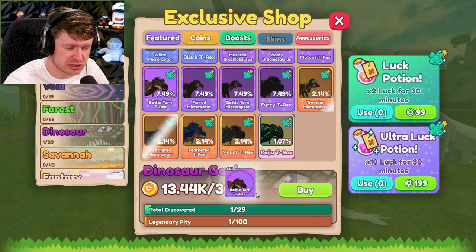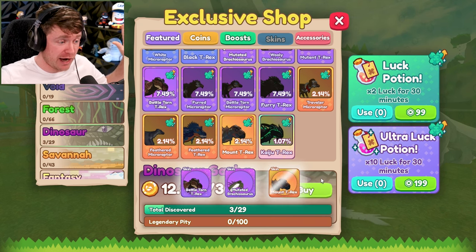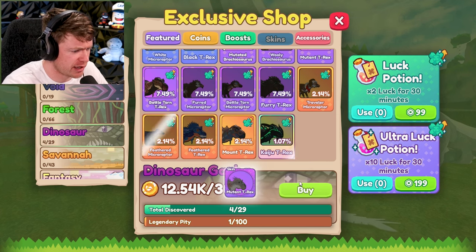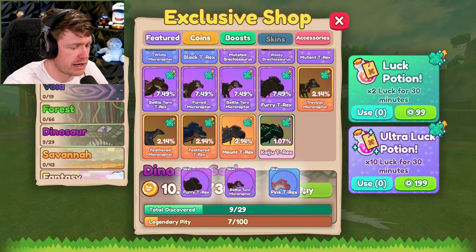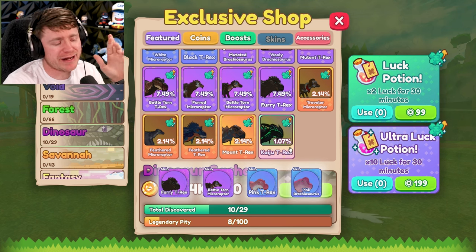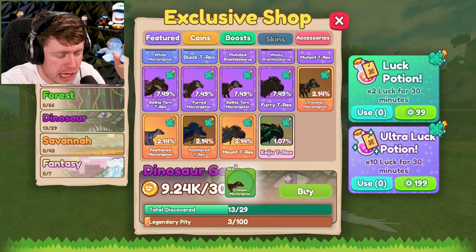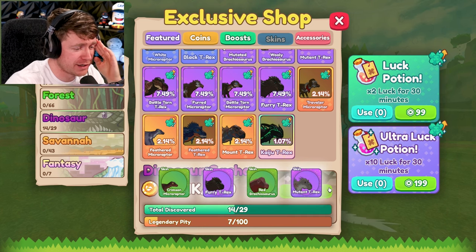We got a battle-torn T-Rex. That's pretty cool. A mutated brachiosaurus. A mount T-Rex — and that mount T-Rex is literally a 2% chance. So maybe we can get that Kaiju T-Rex. We got a mutant T-Rex, another battle-torn. I'm just going to keep buying them until I run out of money. Got a pink T-Rex, a pink brachiosaurus. Come on, everybody cross your fingers. This is the one right here — I feel it. It's not it. Come on, bro.